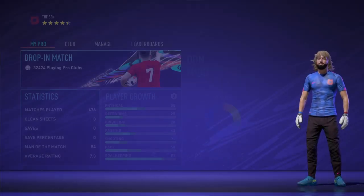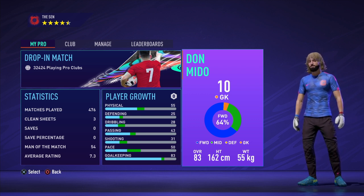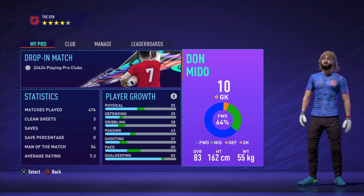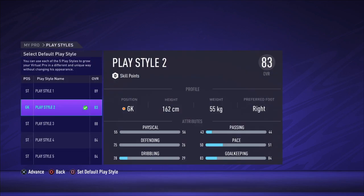Now make sure when you go to your goalie and equip the pants, you do not want to do anything else. Do not play with your player or customize them — don't do anything else. Just go pick the pants, save your changes, and go back.